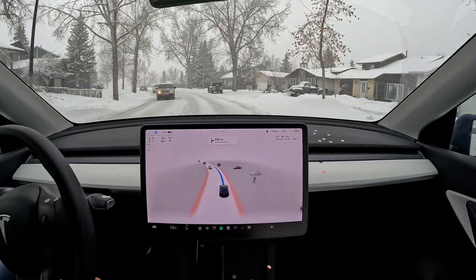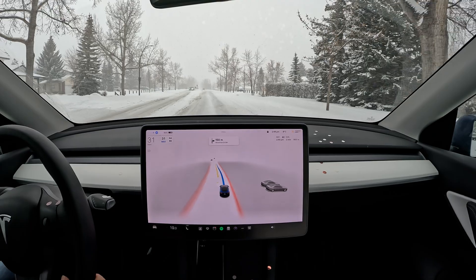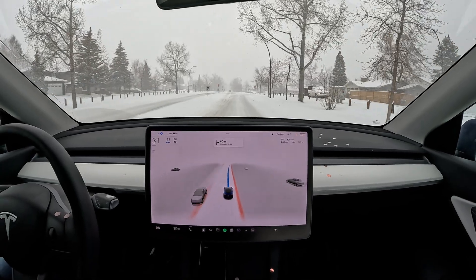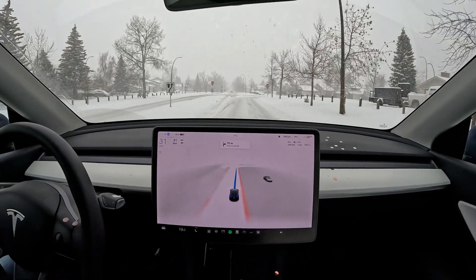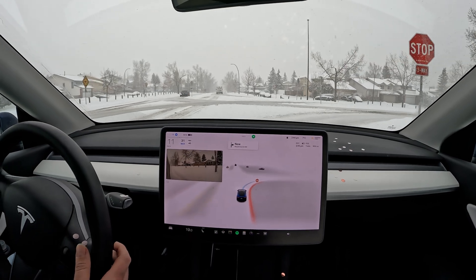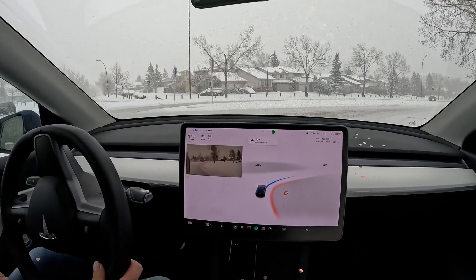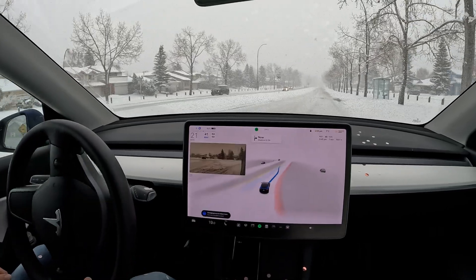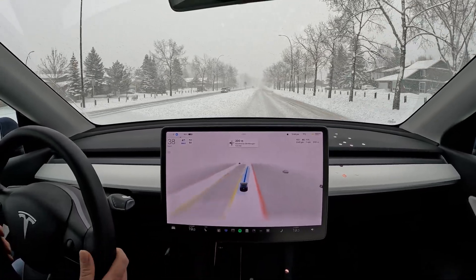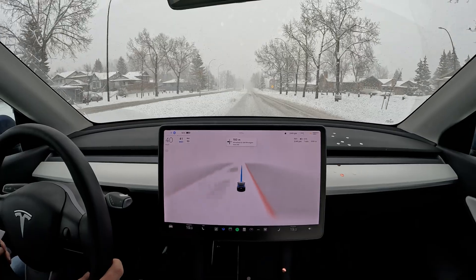FSD is driving right now and we're doing our internal route test on a residential road on 69.25.2. It's been snowing since yesterday night — they called for only five or six centimeters of snow, but I'm surprised we're getting way more than usual. We've got some issues with FSD already; I'm going to hit the default button and concentrate a little bit here.